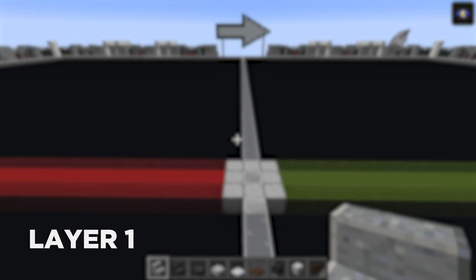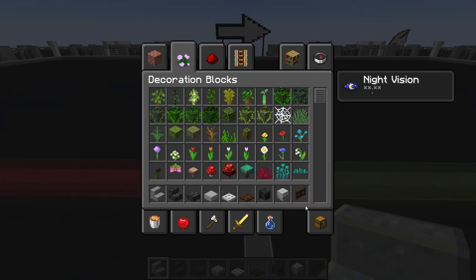For layer number one you're going to need a fair selection of materials - these aren't even all of them, but we'll grab the remaining ones when we need them. We need polished andesite stairs, deep slate tile stairs and slabs, smooth stone slab, iron trapdoor, dark oak trapdoor, wither skeleton skull, skeleton skull, and dark oak fence gate. Those are going to be our main ones.